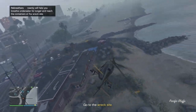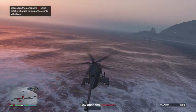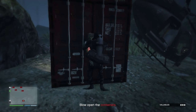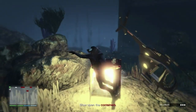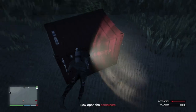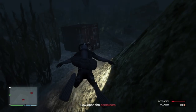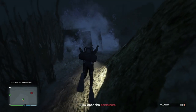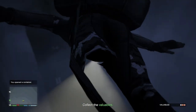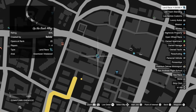Because you have a scuba suit equipped, you don't need to get the re-breathers. The scuba suit will also help you swim faster. Dive into the water and hunt down the three crates. After you've collected all three — with zero help from the awful swimming controls — open up your map.